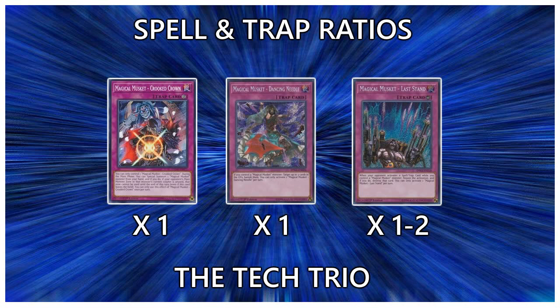Next you have Magical Musket Dancing Needle — it's a triple DD Crow. It's a really good card, but it's not a disruption card when you go second or a board-breaking card. It's a really good card to search after you've already broken a board, and that's why you should play it at one. Unless the meta becomes entirely graveyard-oriented, there's really no reason to play this card at more than one.